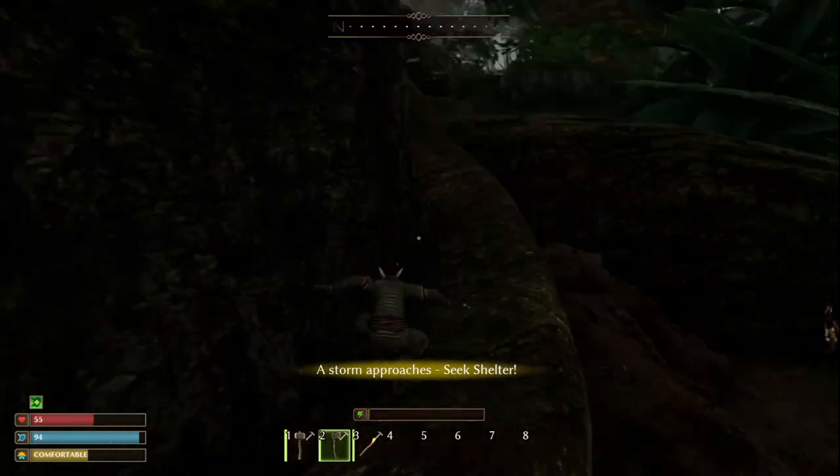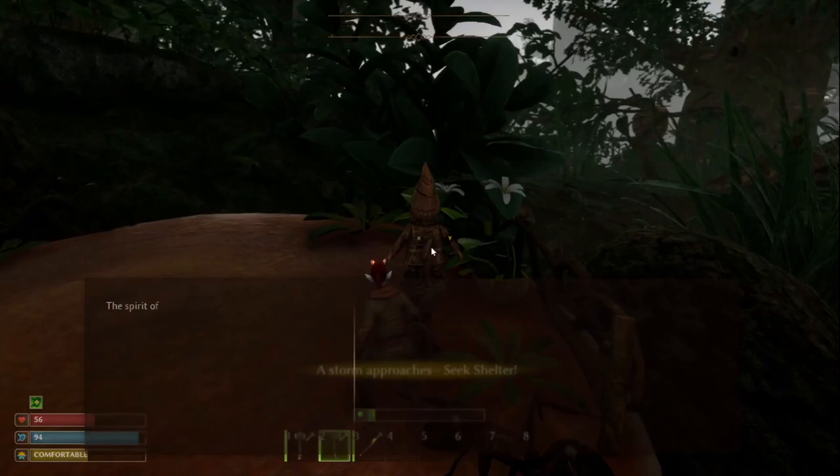The very first thing you should do in Small Lands is get yourself a tree base. You can teleport to other trees on the map when you have one of these set up, and even take your base to your friends' worlds.